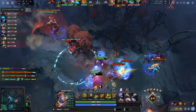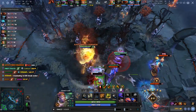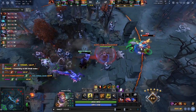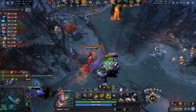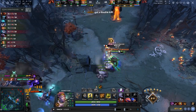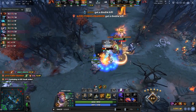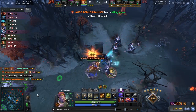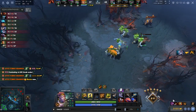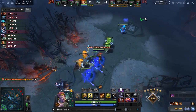He gets a stun out on only one hero — he could have hit two, but it's a really good ulti overall. This Tree Dance is kind of unneeded here and doesn't make the difference between getting a kill or not. Bane ends up dying, but Monkey King is the only one to survive. If he had gotten a good stun on even two heroes, it could have been the difference between another hero surviving that fight.